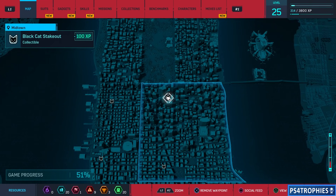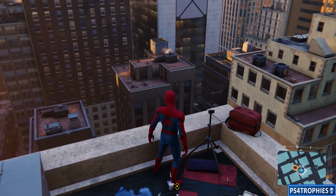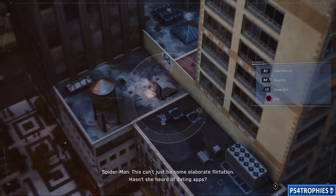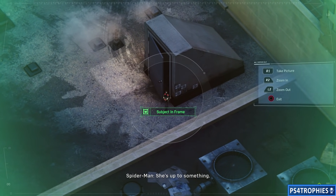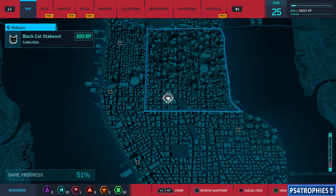Now we're going to Midtown, which has two stakeouts. We'll go to the northern one first. Take control of the camera and look straight down — right there in the open door. Then let's go to the southern Midtown stakeout.